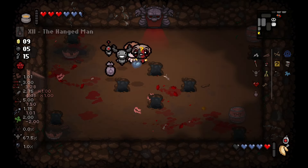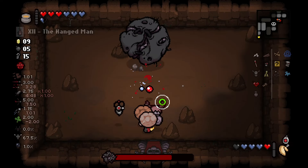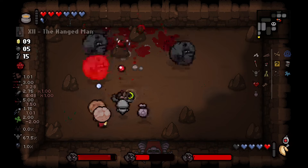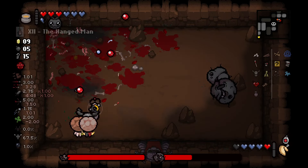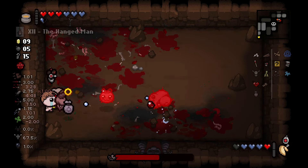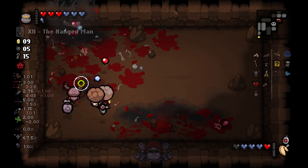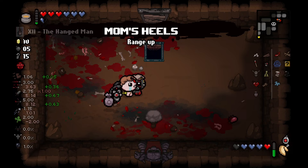Jacob smelts Pulse Worm before we take on Fistula. Then Esau grabs Mum's Heels and we move on to the next floor.